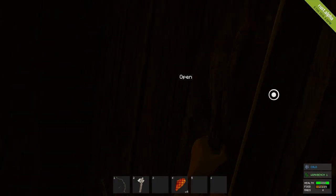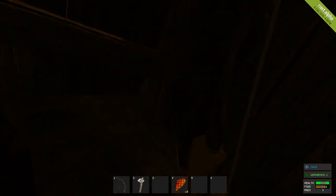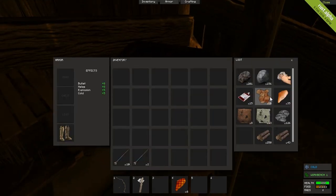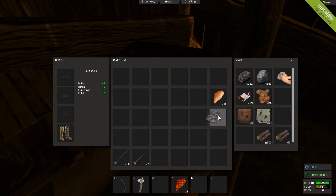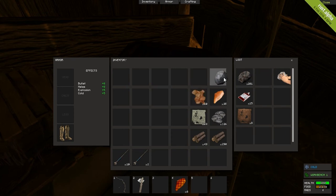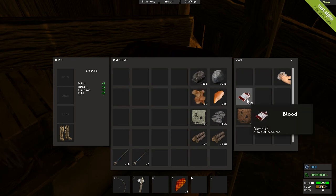Hey there folks and welcome back to Rust. I've been a busy little person off screen gathering all sorts of materials. Got some chicken breast from wolves and pigs we killed. We have some animal fat, some cloth, some leather, a whole bunch of wood, some sulfur, metal, and blood.